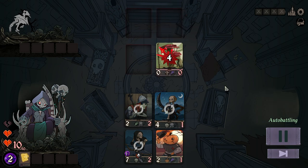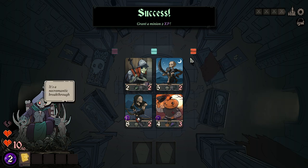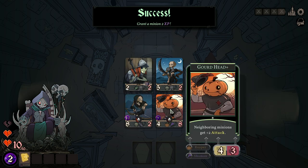Nothing personal, Training Dummy. Because I won, I can upgrade this Gourd Head, doubling his ability and earning another augment. I want to keep the Gourd Head alive for his aura, so this choice seems pretty good.